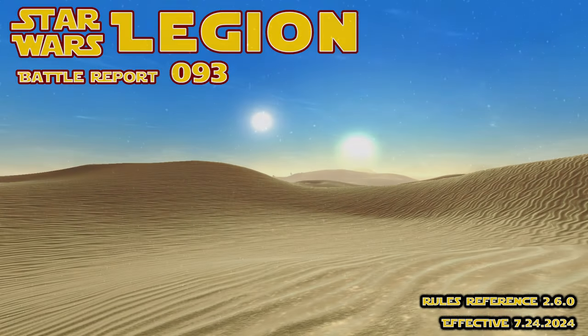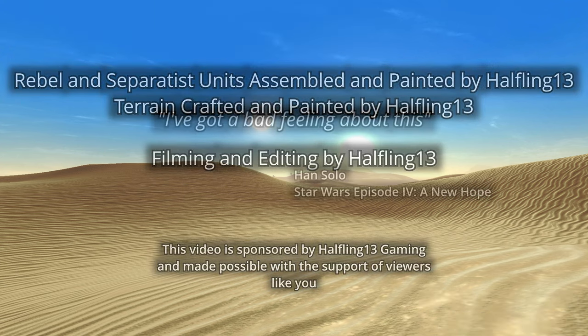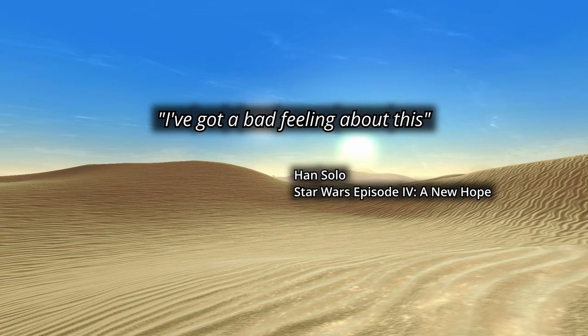The battle is set on Borus, a sandy desert planet with rocky outcroppings and a bit less large terrain. Grey objects and rocks provide heavy cover, with a few scattered pieces of light cover. This gives me an opportunity to use our new gaming mat, a Desert Planet Fat Mat from Table War, purchased after the recent convention.